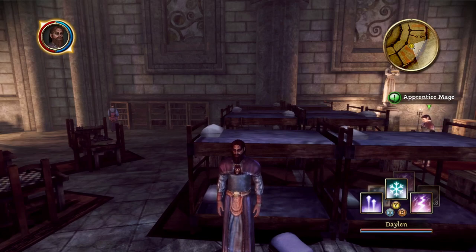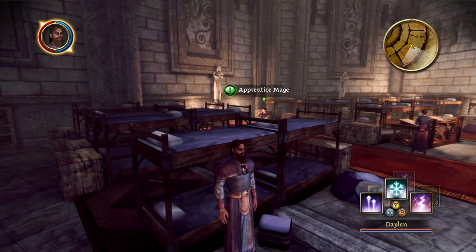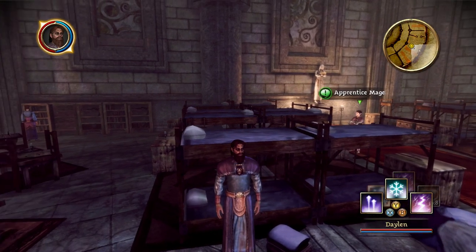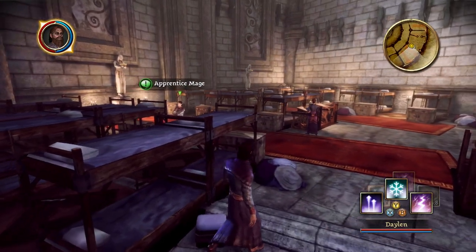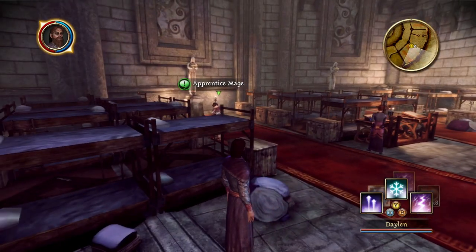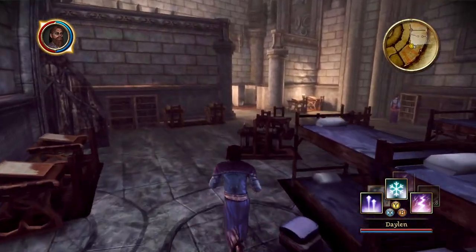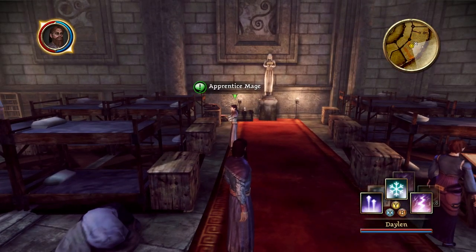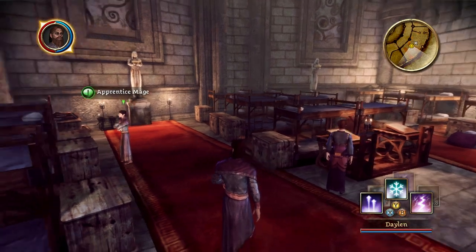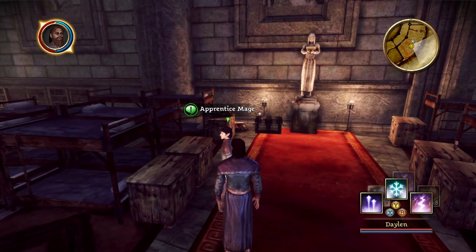Hello everyone and welcome back to Dragon Age Origins. In the last part, we began the game, headed into the Fade, fought and chatted to demons, and had a very interesting beginning to our character. Now we are in this tower — the Circle of Magi — and we have a main quest to follow and people to talk to. Let's see where the day takes us.